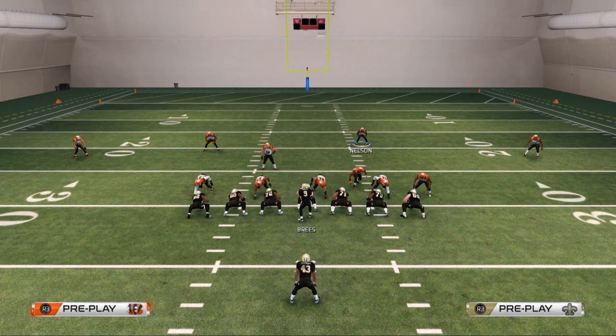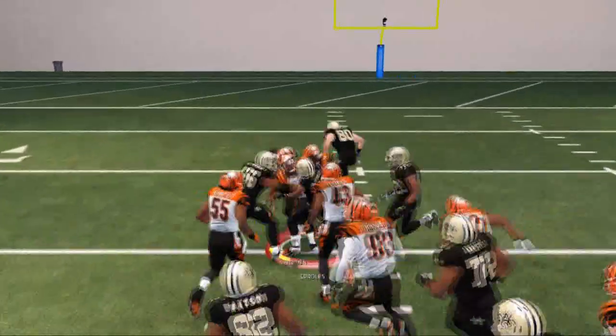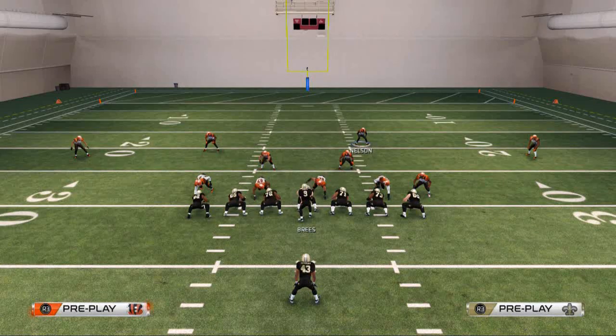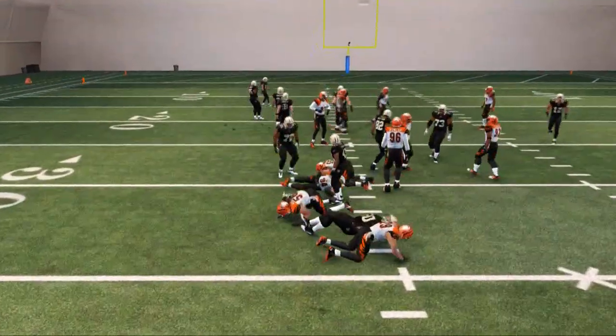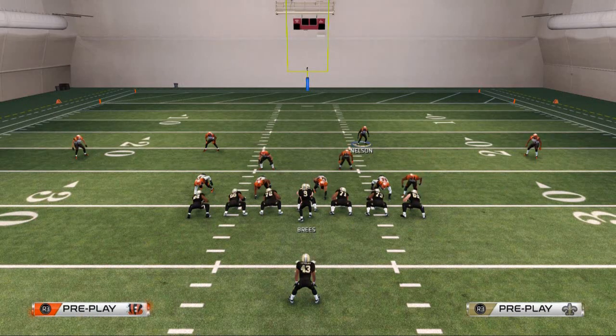This play will do a decent job against a halfback dive, especially if they run it inside. We were there, we just didn't make the tackle and Darren Sproles was getting loose. But this play does a decent job — not perfect against everything, but good against a lot, and you have the potential to be great against the inside run.